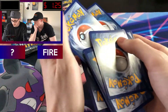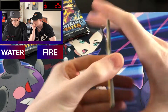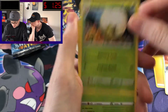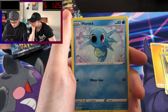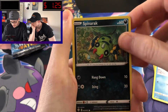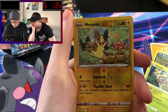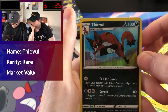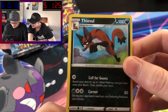Second pack — going with water, electric. Rusted Shield, Eldegoss, Dartrix, Morpeko, Horsea, Spinarak, Rowlet, Morpeko, Morpeko reverse — three Morpekos! And Thweevil. Say that ten times fast. I can't believe you got three Morpekos in that pack though. It was the Morpeko pack.